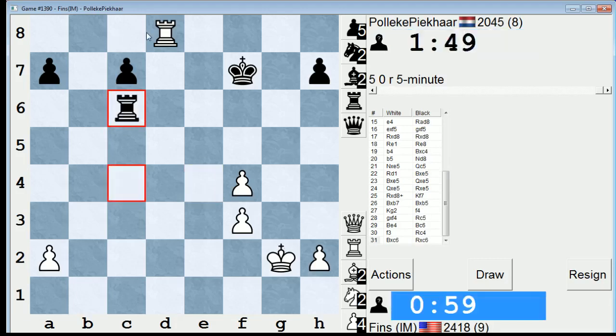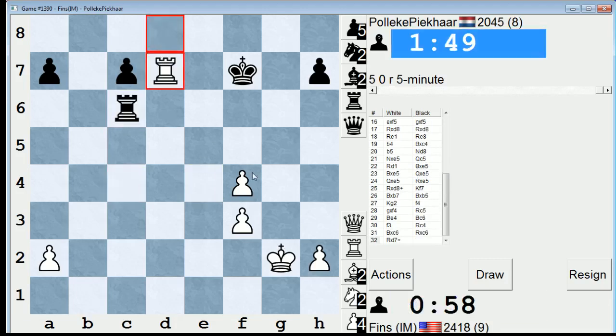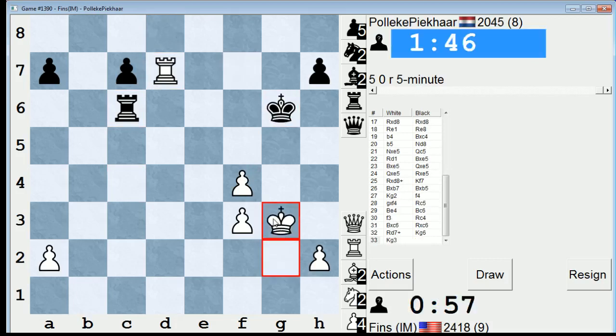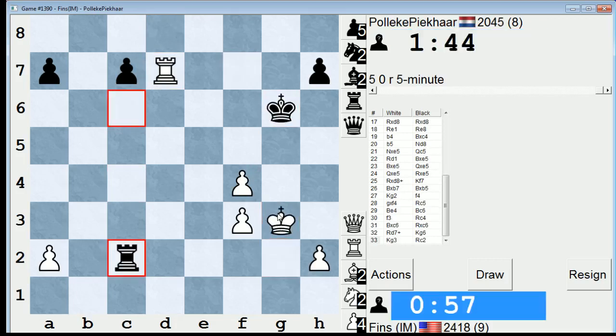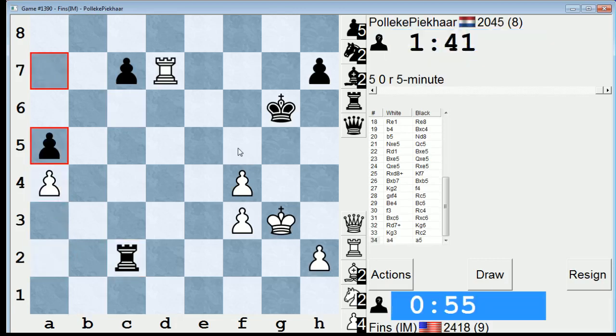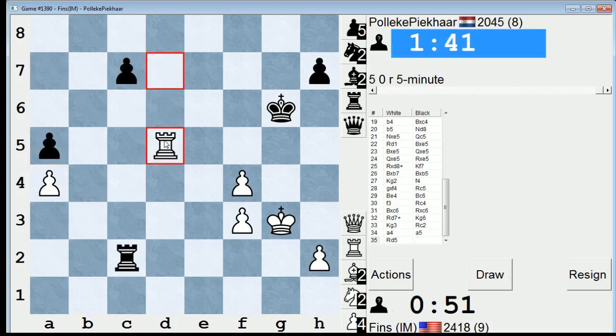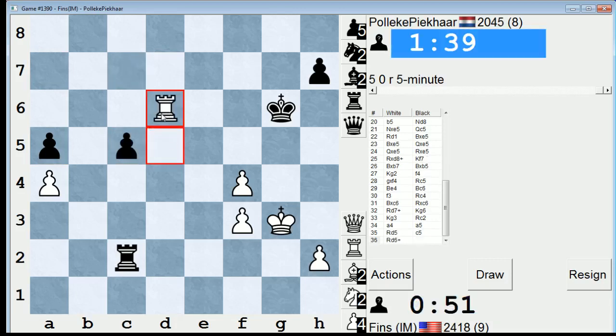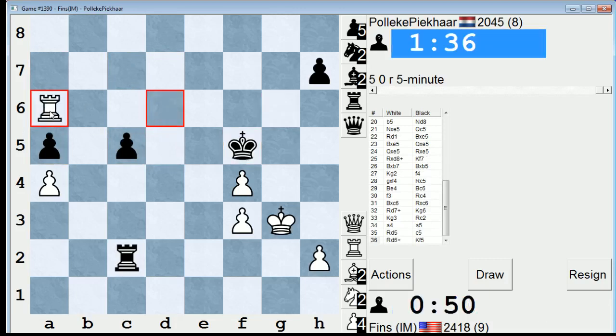Draw — no, check. I don't want to draw yet. Not sure why he felt the need to offer two draws in a row, but he's definitely worse in this ending. I can go win this pawn — I'll do that, because now I can go over and win this guy.